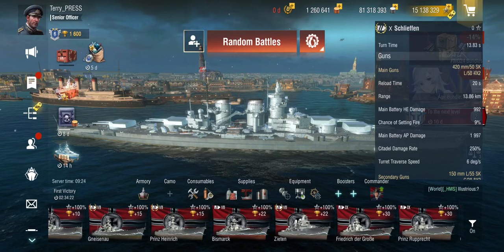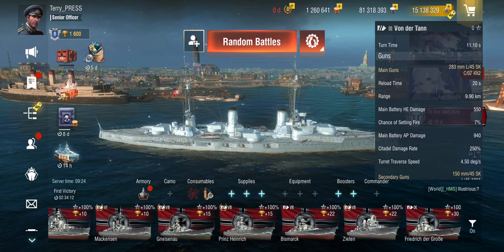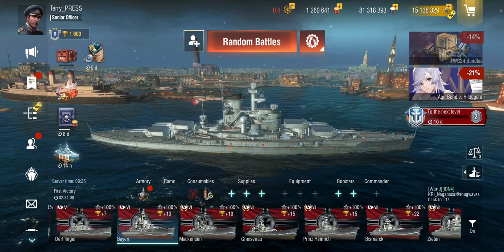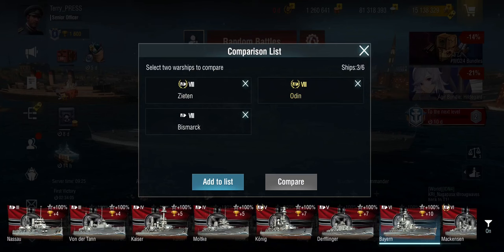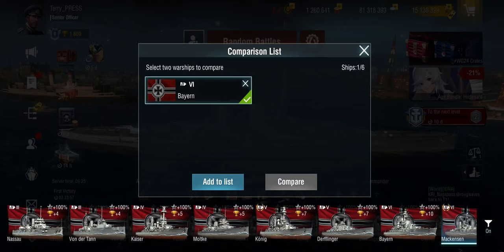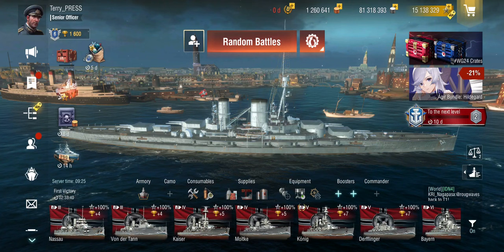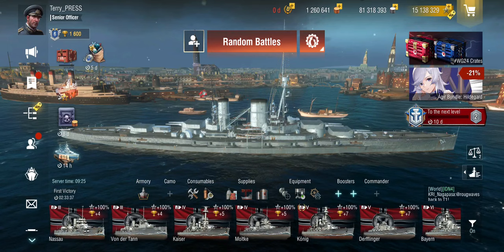The armor is generally not as good. Armor plating in the early tiers is still pretty comparable, but somewhere around mid-tier it starts to diverge. Comparing the Bayern and the Mackensen, you can see the theme clearly: especially around citadel protection and damage reduction, the battlecruiser line is significantly less well protected compared to the actual German battleships.